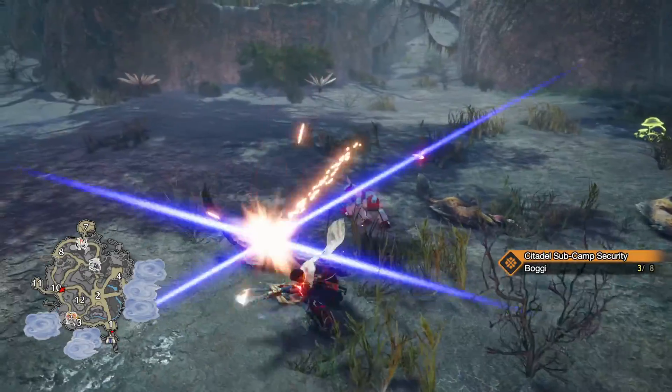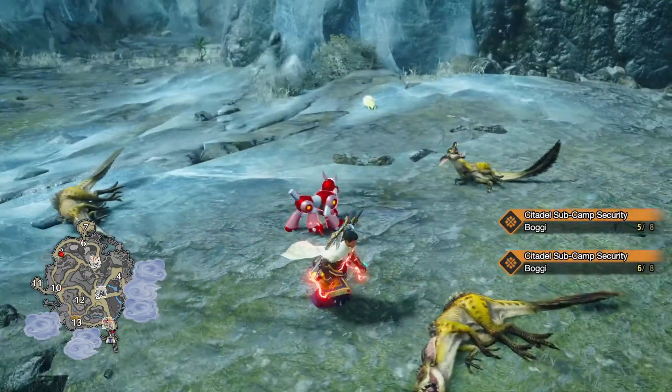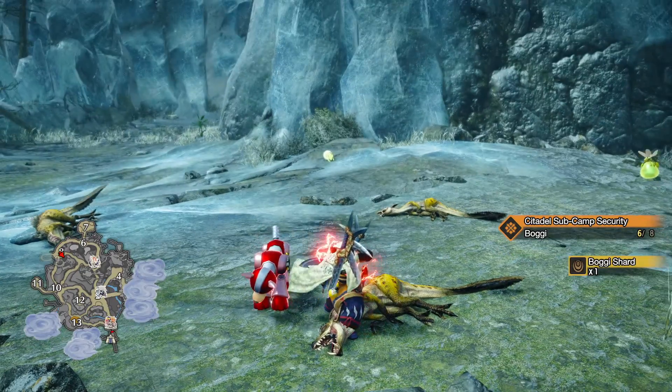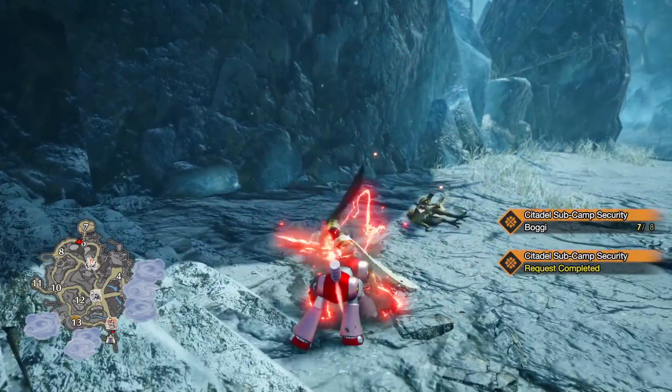The rotation I did was starting at area 10 — you're going to find three boggies there. Then the next area we're going to go to is area 8, and this area should give you another three. Finally, we're going to go up to the hallway near area 6 and find our last two boggies.